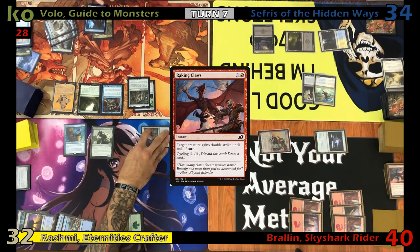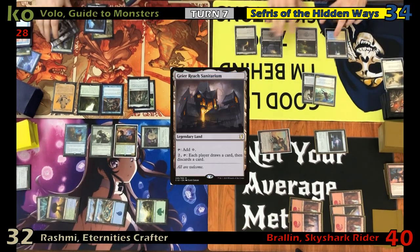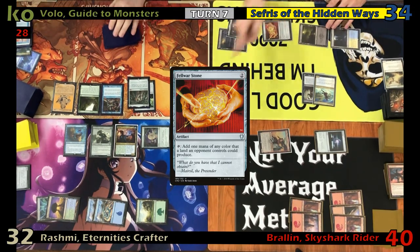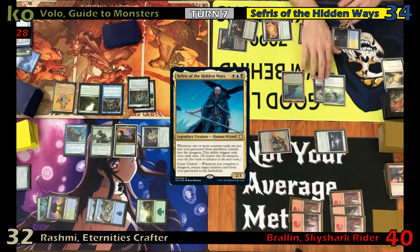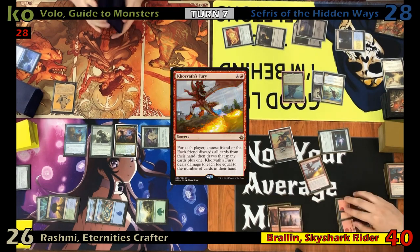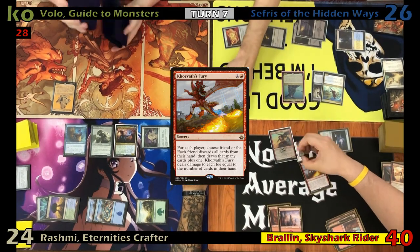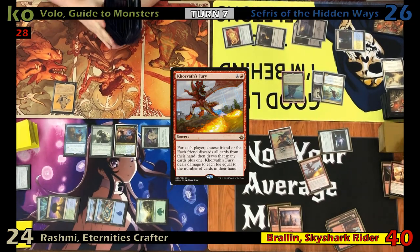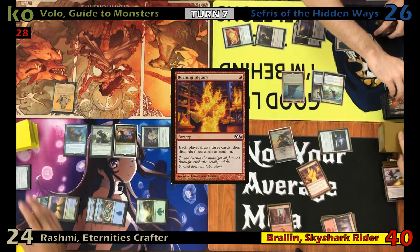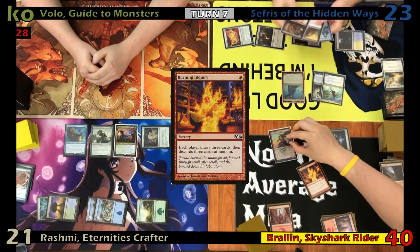Justin draws and taps out to recast his commander. Foil draws, plays a Geier Reach Sanitarium, taps two for a Fellwar Stone, then taps three to cast his commander Sephiroth. Fog draws and taps five for Khorvath's Fury. He picks Foil and Justin as foes, dealing damage to them equal to the number of cards in their hands, then picks himself as a friend, discarding his hand and drawing that many plus one, dealing two more damage to each opponent and getting two more counters on Braylon. He draws three and casts Burning Inquiry, having each player draw three and discard three at random. Braylon deals three more damage to each opponent and gets three more counters.